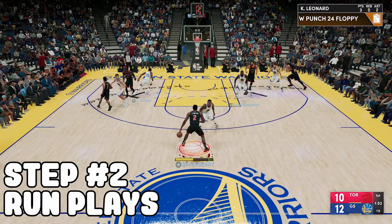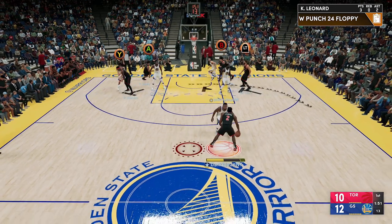Step number two: you gotta run plays. If you run plays, this is your advantage to expose off-ballers because you're not always going to use pick and roll — you gotta mix it up. You gotta run plays, be in the lab, and work on some plays that you know for a fact are going to expose off-ballers so they get frustrated.